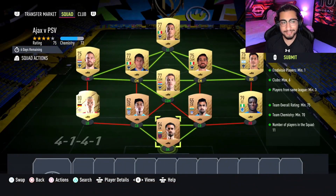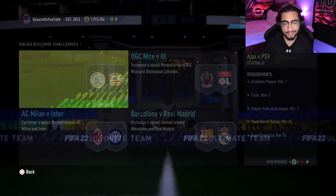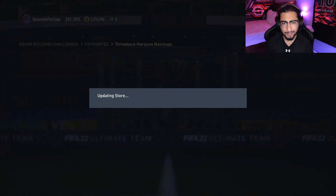And there we go, that is the IX vs PSV section completed. Let's get that submitted and move on to the pack. Here we go, time to open the pack - can we get ourselves anything great? EA Sports, give us some decent profit.